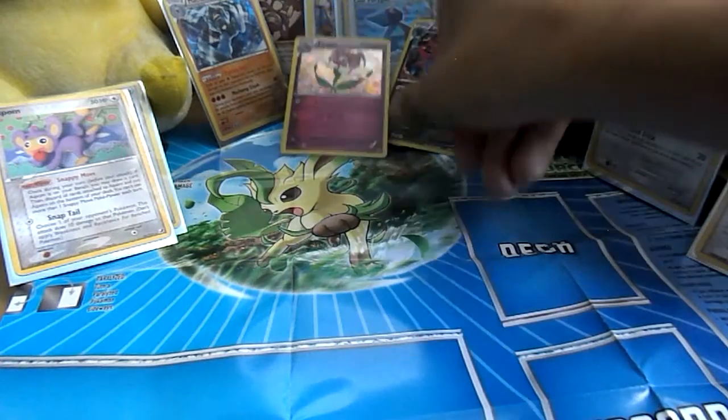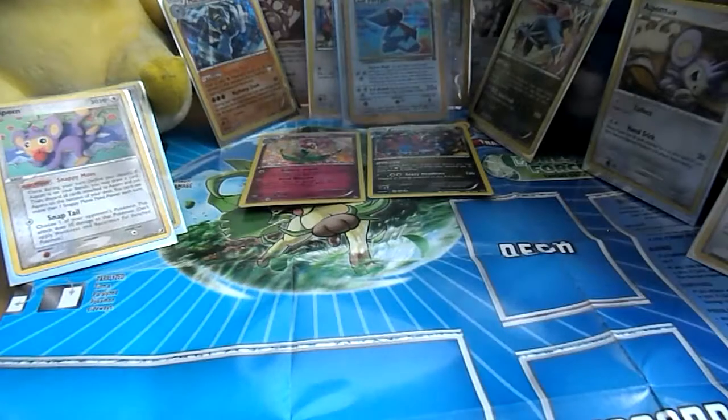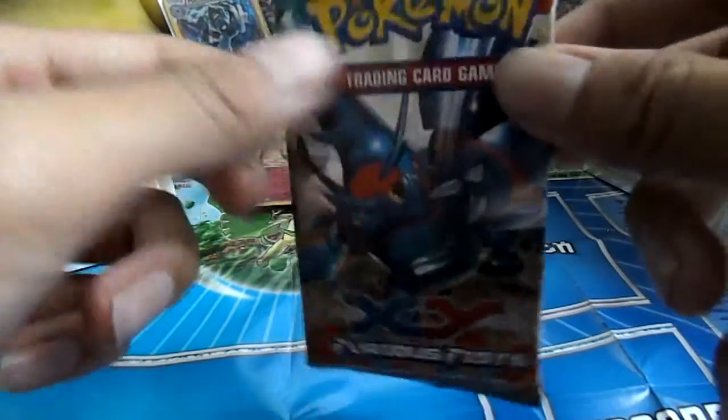Put that next to the Florges — oh, whatever, I'll just put them on the ground. And finally, we got our Furious Fist with Mega Heracross on the front. Just open it like this — still doesn't matter.